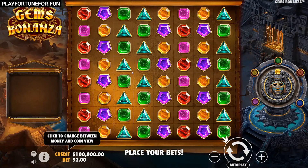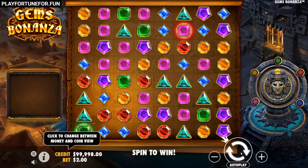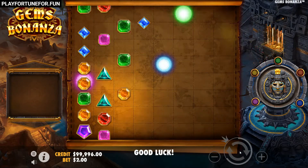With Jim's Bonanza, Pragmatic Play attacks NetEnt's Reactunes action, because the 8x8 slot with 8 symbols each uses a very similar game principle as the hit from NetEnt.